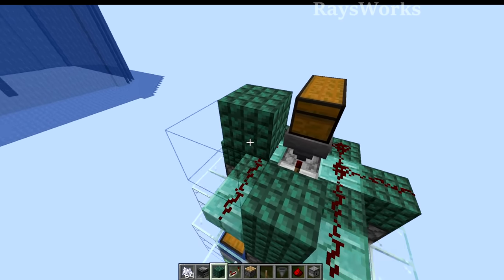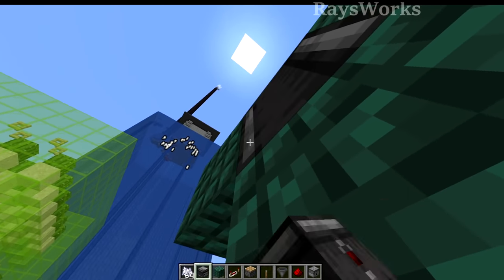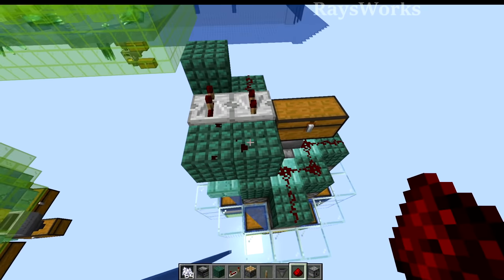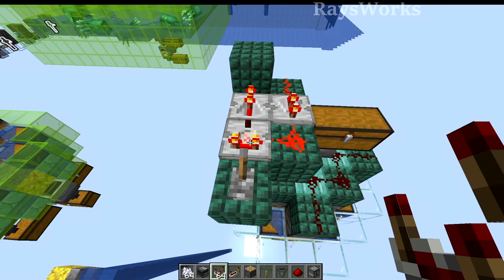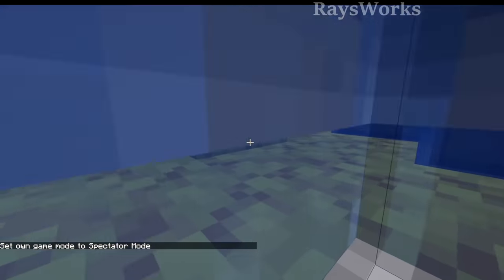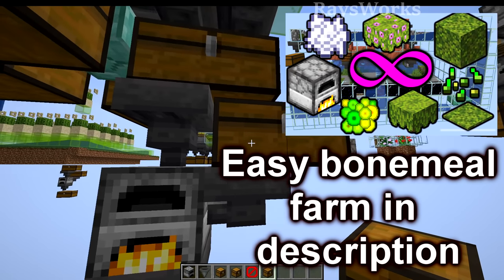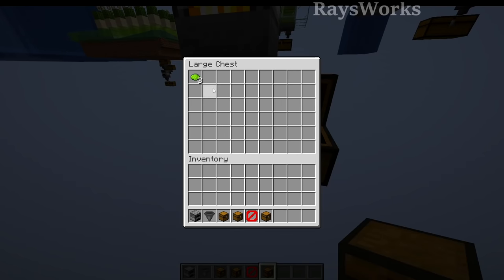Now place solid blocks above this redstone and then place an observer pointing downwards into that solid block. Then put a repeater on two ticks over here, and another repeater over here also with two ticks. This repeater points to a solid block with redstone here and here. Then place another block here with a lever that's powered, and a comparator in subtraction mode. This lever is the on and off for the farm. You can see now it produces sea pickles, and then they get squished into the ground and picked up by the hopper minecarts and hoppers and end up in the chest. Then just pipe your sea pickles into a furnace — you can automate using my moss farm for infinite fuel, and this also provides infinite XP, plus you get your lime dye.